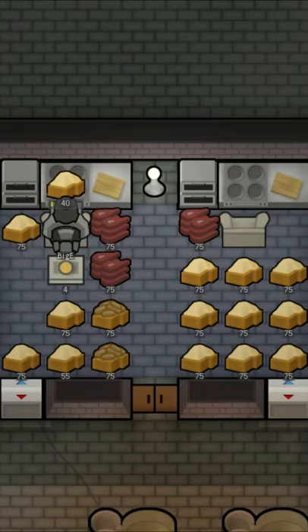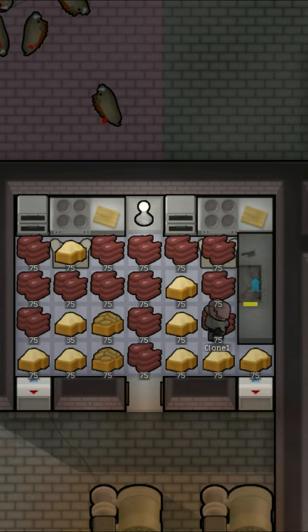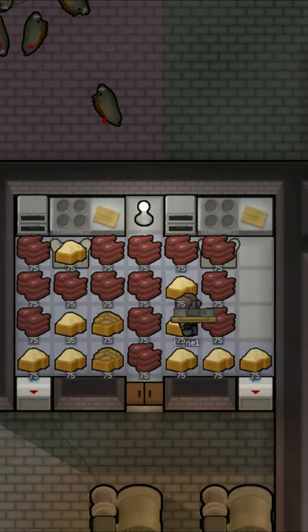Turn your kitchen into a freezer and your food won't spoil. Remove the butcher's spot from your kitchen, as the filth from the butcher's spot will increase your chances of getting food poisoning.